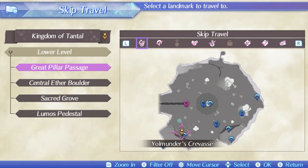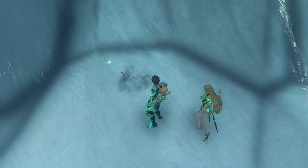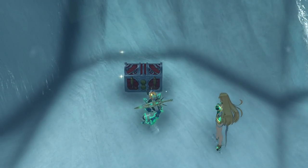The eighth doubloon is in Yomundr's Crevice on the lower level of Tantal. Go to where the yellow cursor is and you'll find an excavatable chest in the snow. Inside will be the doubloon you are looking for.